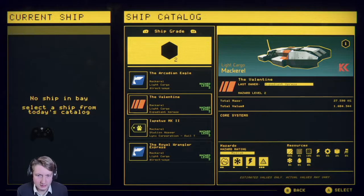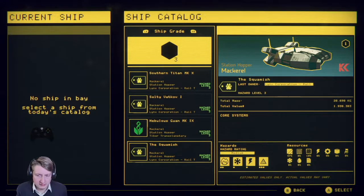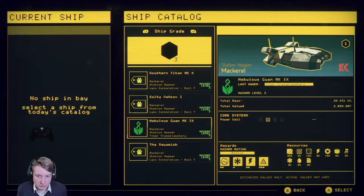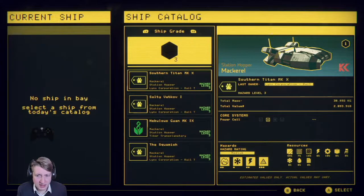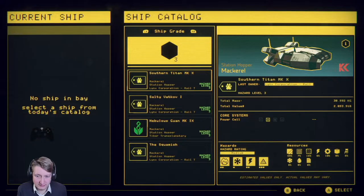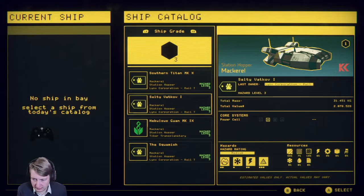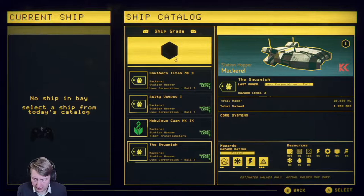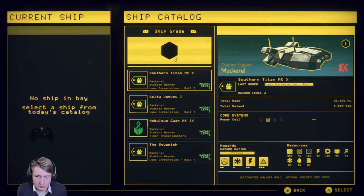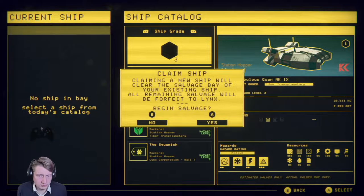Why not? I think we want to go with this light cargo mackerel. This one is worth way more because there's a lot of electrical systems on the ships. We don't have a biolab ship to choose this time, so maybe it will have less stuff. Let's just take the one that's the highest output. Let's go.